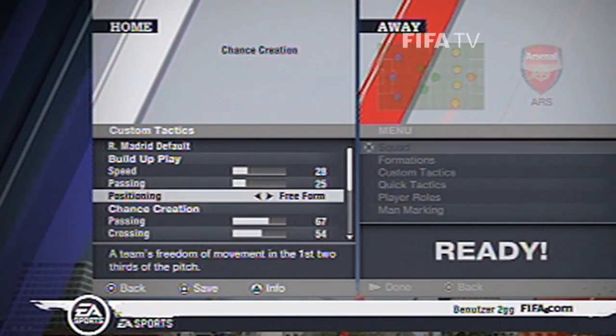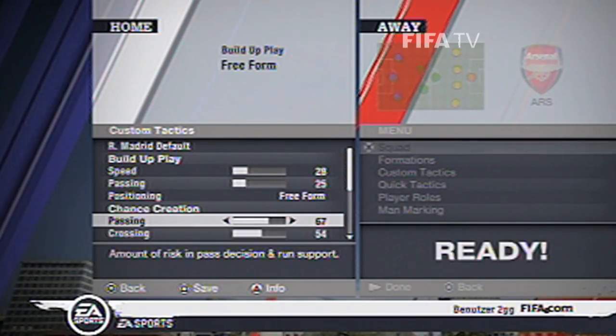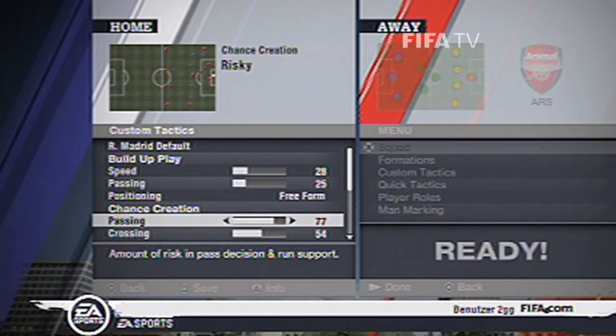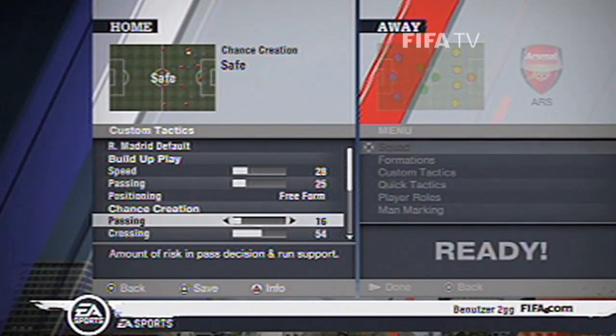The chance creation stat is nice as well if you want to edit your chance creation style of play. With passing, you've got a choice from risky. If you do a lot of passing, like 1-2s, you can put that up high as well. And if you want to play really safe, you can put that right down to say 10-20 and keep possession in your opponent's side of the field.